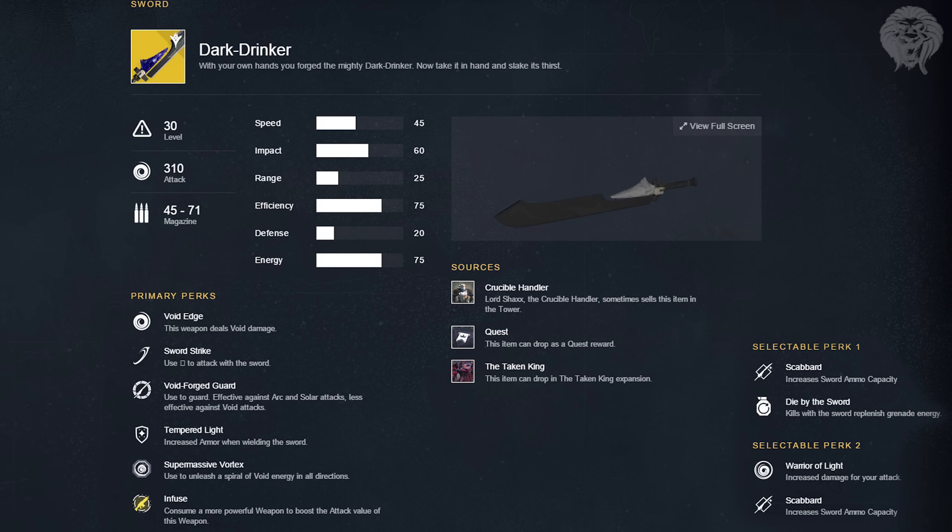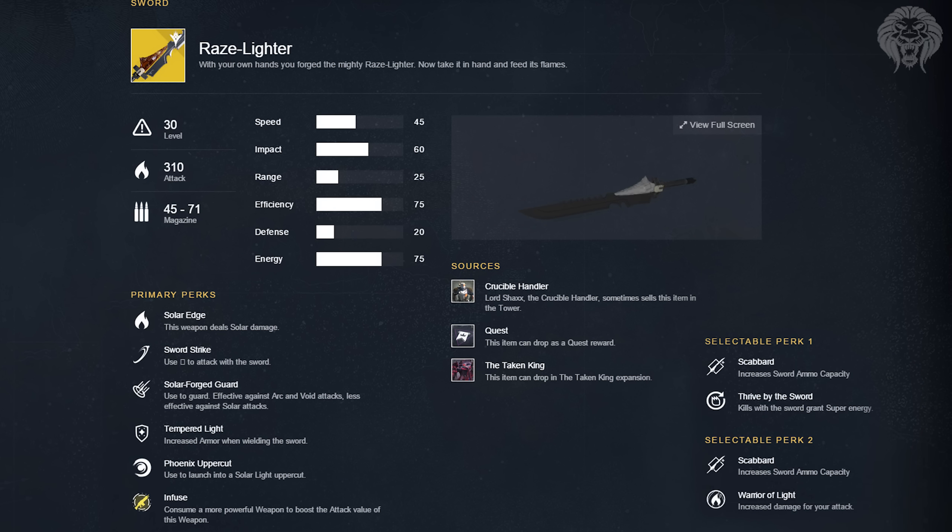The Dark Drinker is the void version of the exotic sword — its perks are identical to the Bolt Caster, with the only difference being void damage and void effects. The Raze-Lighter is the solar version, again sharing the same perks and stats, just dealing solar damage instead.